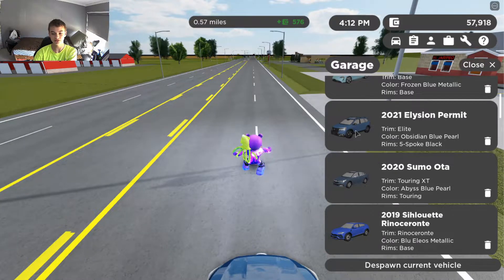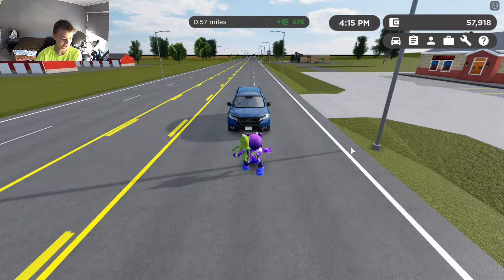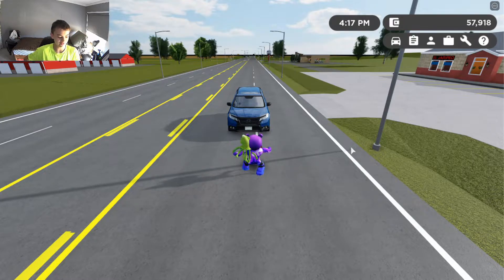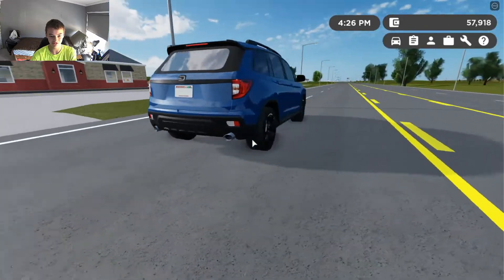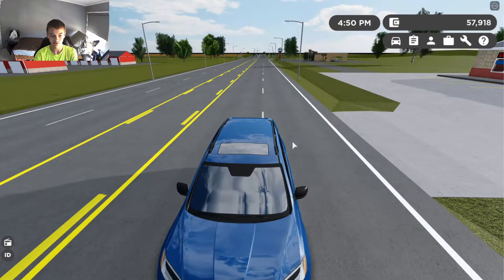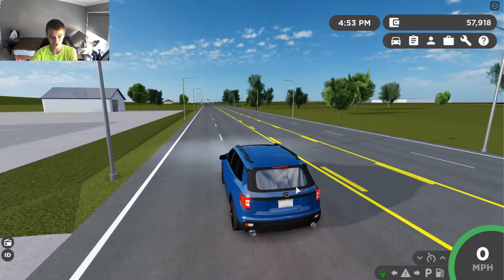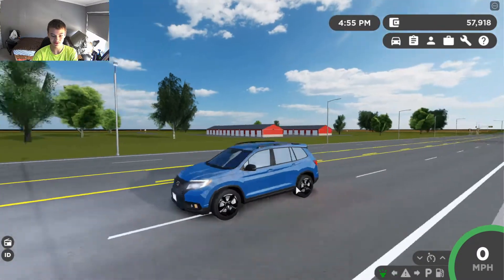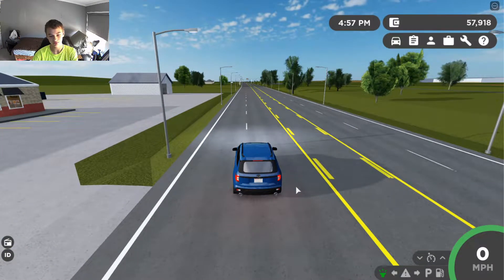Next is the 2021 Honda Passport, costing anywhere from $32,590 to $44,552. It looks pretty cool — kind of like a Ford Explorer from the back — and fits seven people including a third row. The startup chime is quiet but they did an awesome job on the lights, just like the Subaru.